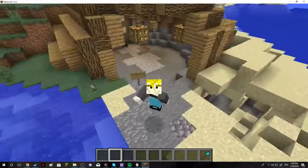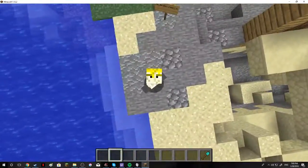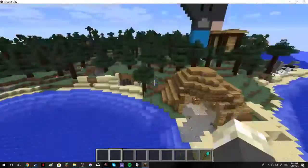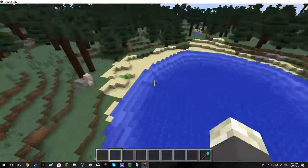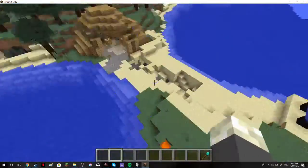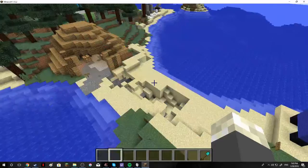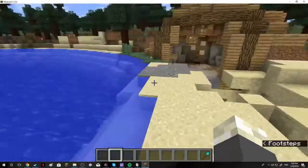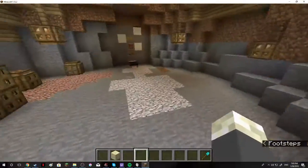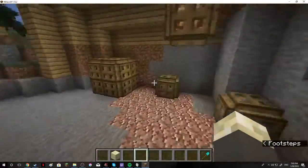Hello everybody, this is Billy from Metal Dark Gaming. Today we are on the server on School Is Creative City, and this is my house. Today we're gonna give you a tour of my house, so let's get into this. You're not allowed to have ender pearls in my house — let me just grab some sand here. So this is my house.